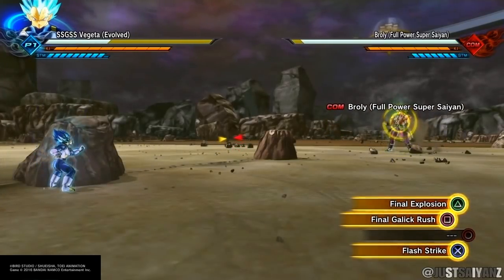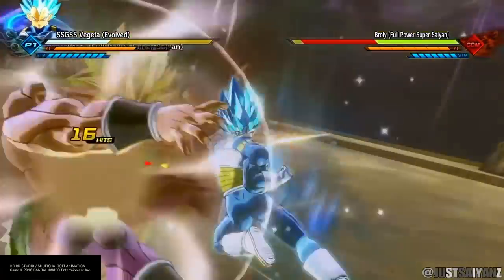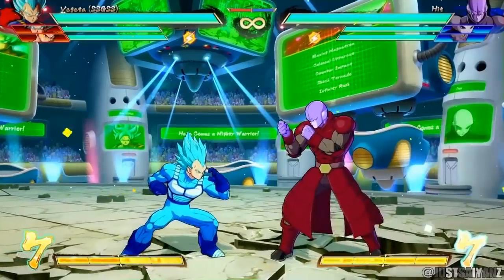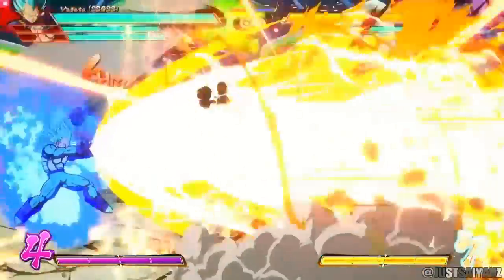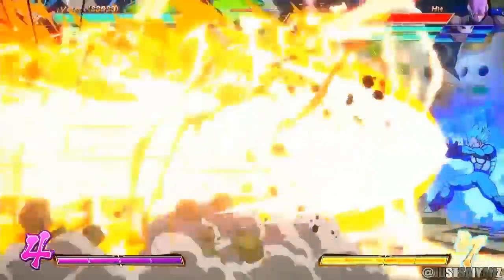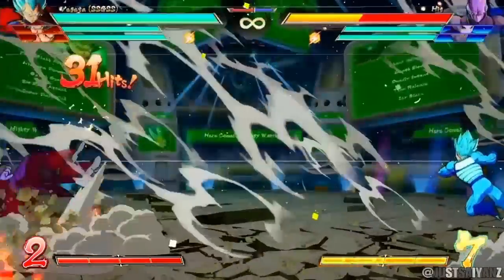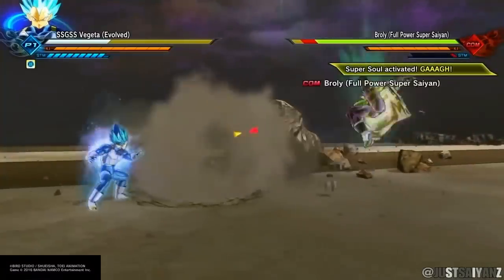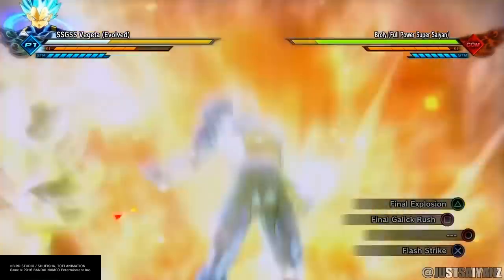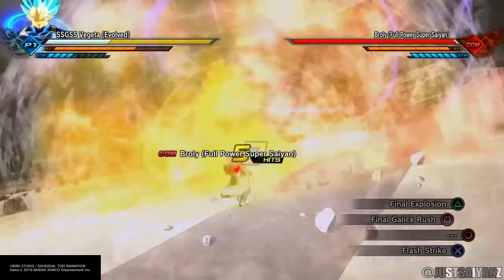The Final Galick Rush was exclusive to Xenoverse, so I'm not very confident they'd add it. Moving on, the Final Flash is already in the game, but in Dragon Ball FighterZ there's a variation where Vegeta fires the Final Flash and follows it up with a massive punch impact. That would be a cool addition, though I'm not sure if they'd go that route.